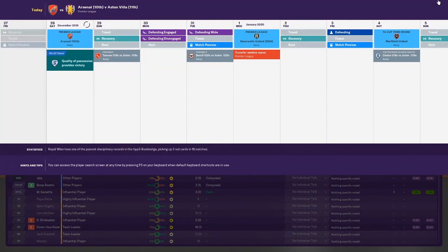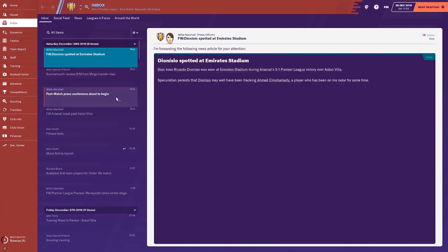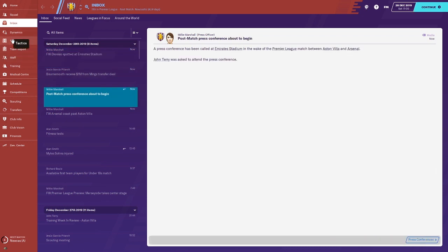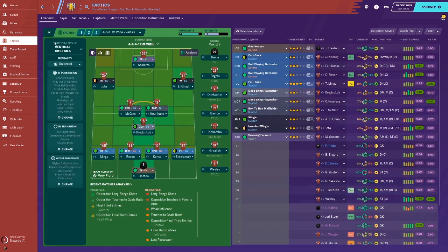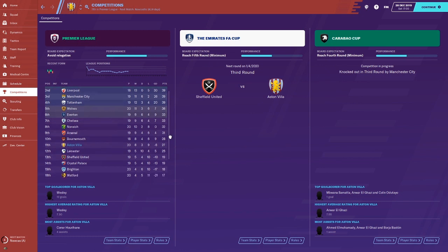I want to end the episode here and look over the league table and season stats. I was thinking of doing a three-match episode but this is good for now. We are in 11th place - if we'd beaten Arsenal we could have jumped ahead of them. We're 12 points away from relegation and a maximum of nine points away from a European spot, so this is pretty solid so far.